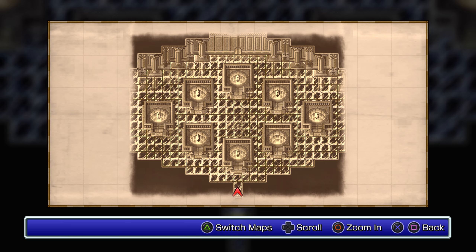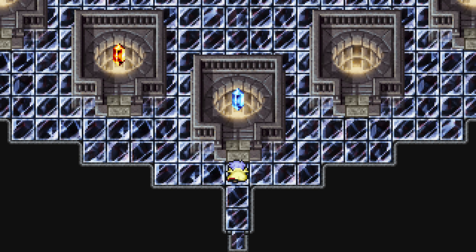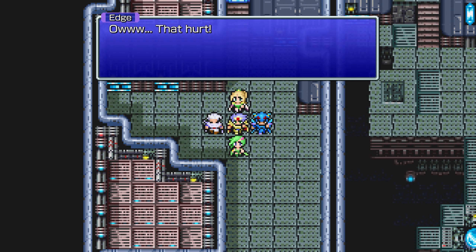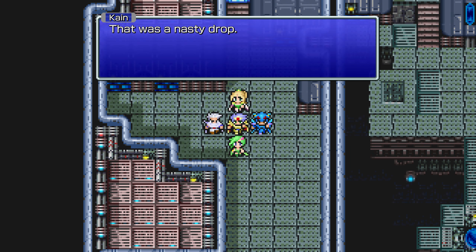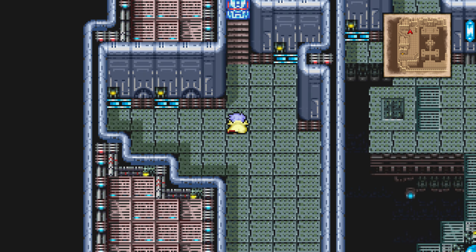There's still one more that's empty. A trap floor! Ow — that's the appropriate thing to say, right? Ow. Well, we're alive! How did they even get into that room anyway?